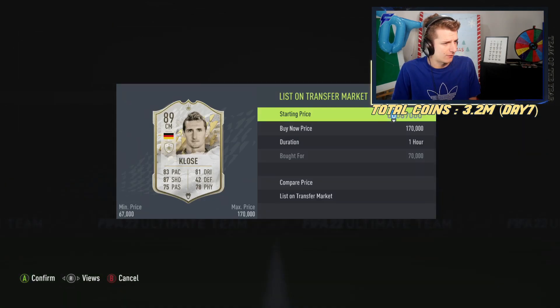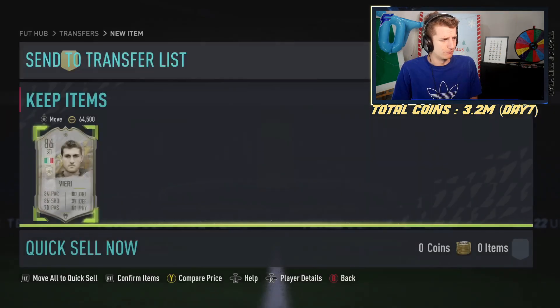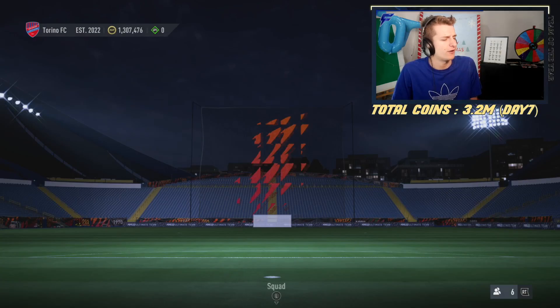We got ourselves a Miere, closed at 70k, going for a nice 80k — taking about a 6k profit. And we got ourselves a Vieri for 65k, throwing him up for 80k. That is a 15k difference with a 4k tax and an 11k profit after tax.